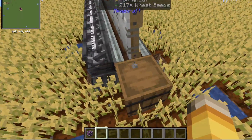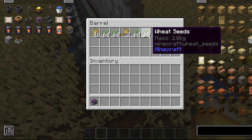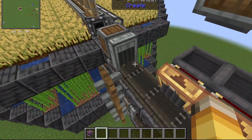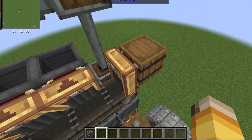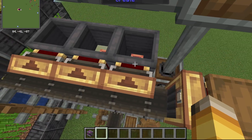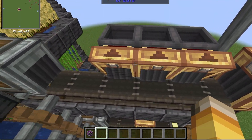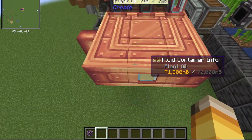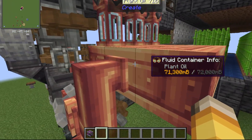Once the wheat is harvested and replanted, it'll later go into this barrel where seeds and wheat come out this funnel. This funnel will deny seeds from going in so I can collect wheat, and these will deny wheat so that way seeds can go into the basins to be pressed and later pumped into seed oil or plant oil.